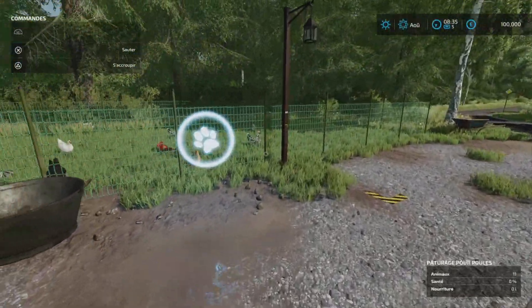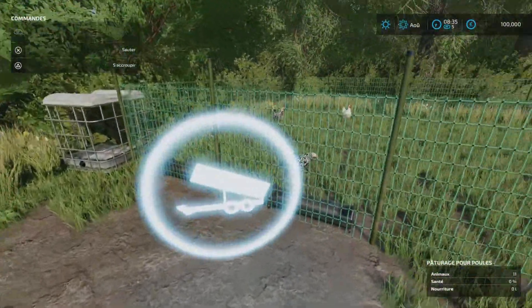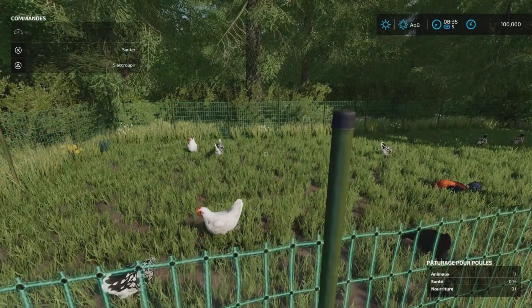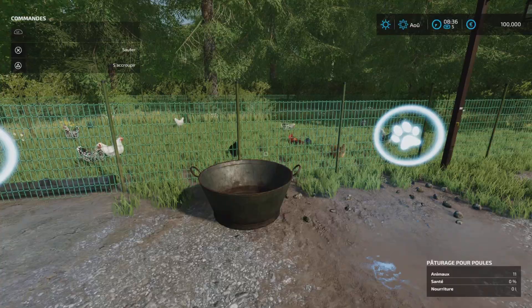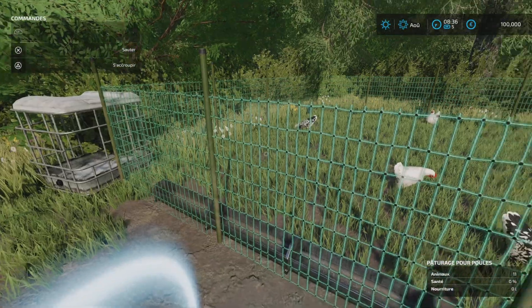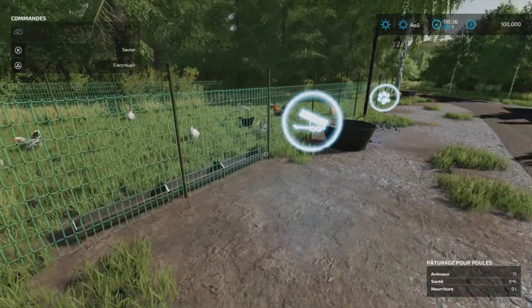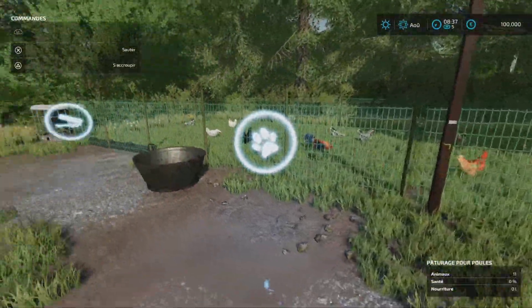Là on a des poules — 200 poules quand même ! Faut faire gaffe parce que les enclos là, je pense que ce sont des enclos d'origine. Il y a peut-être 200 poules, mais au niveau de la nourriture vous pourrez mettre comme d'hab pour 30 poules, et du coup vous allez devoir remplir la bouffe toutes les deux secondes. Je vais vous montrer pourquoi après — c'est le poto qui m'a montré ça.